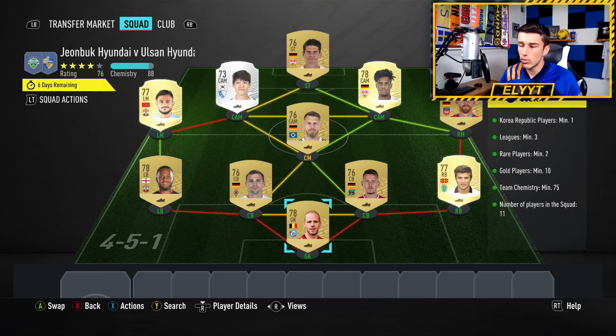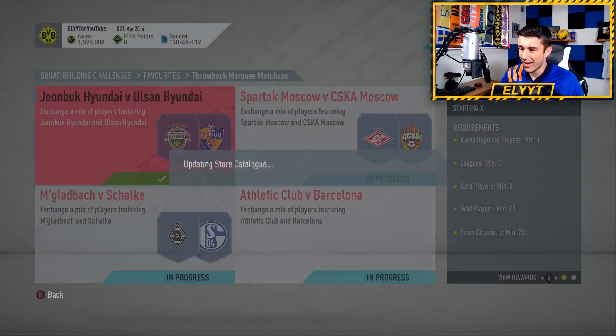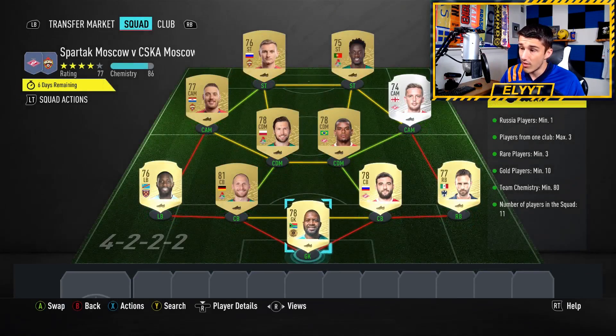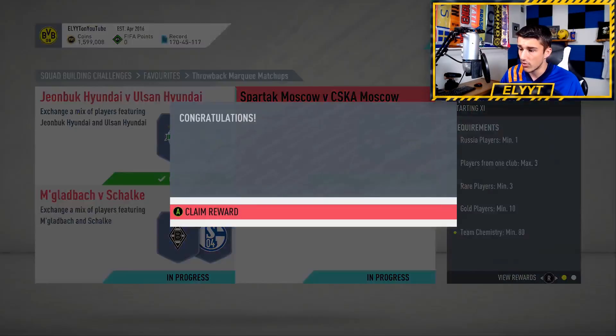Neymar is actually in the squad you just saw — he's playing striker now. I'm honestly not too impressed with Neymar at this point in the game; I think he's a little bit outdated and I'd want an upgrade. But if it's free out of one of these daily SBCs, I'm going to take that every single time. So let me go ahead and submit the last ones — we've got another Spartak Moscow SBC, this time actually using players from the Russian League.